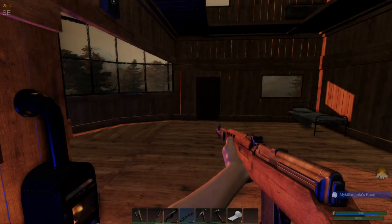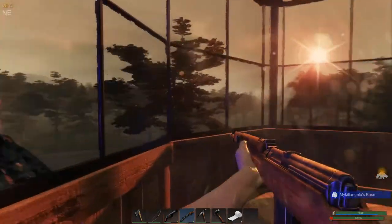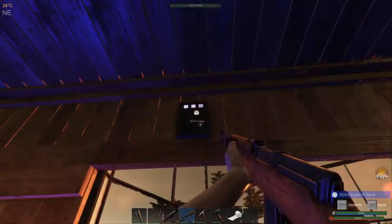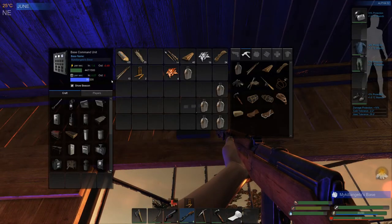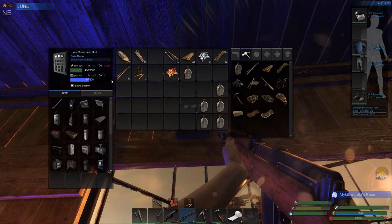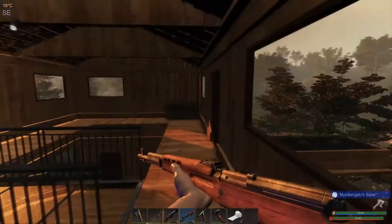Hello everyone, welcome back to Subsistence. Today we're going to see if we can get a wind turbine made. I've been gathering my pet mass and power, so I've got my generator running. I should be able to get enough, but I'm going to have to make a bunch of sticks because I need 200 mass. I'll have to gather a little bit of wood to make some sticks, and I need to get water because I have a bunch of empty canteens. Let's go check my plants.